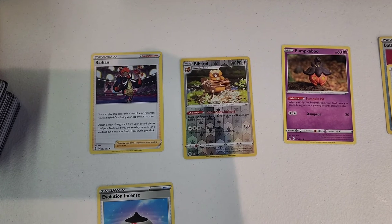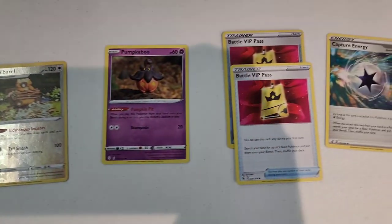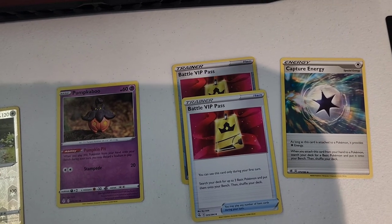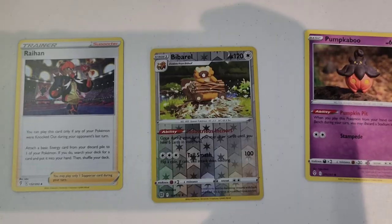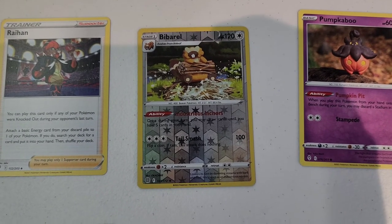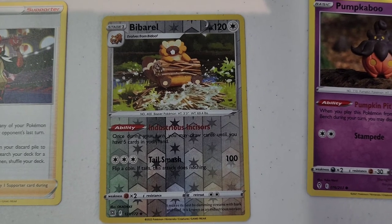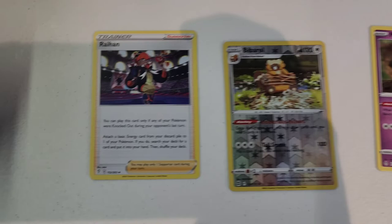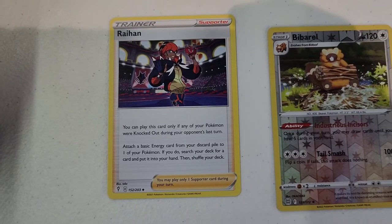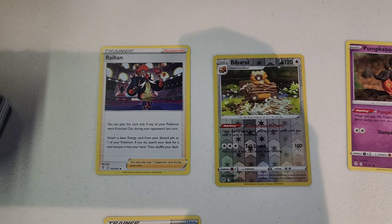Most Pokémon people out there are collectors, so a lot of people won't see value in most of these cards. But when you're trying to put a deck together and you need four Battle VIP Passes for the hottest deck right now, they sell out really quick, supply becomes low, and a card that was once selling for a quarter is now selling for a couple bucks. The Barrel is a draw engine so it's important. If you're selling cards online, it's just as important to understand the game even if you don't play it personally — at least understand why these cards are valuable. Barbaracle has an ability where during your turn you may draw cards. Raihan is your comeback card — when you get knocked out, it lets you take an energy from your discard pile, attach it to one of your Pokémon, and search your deck for any card you want.